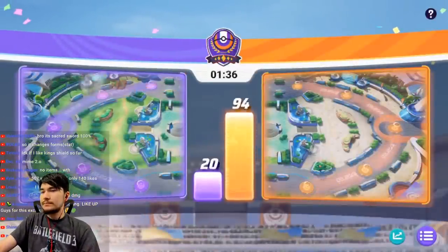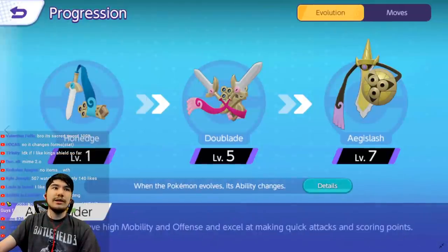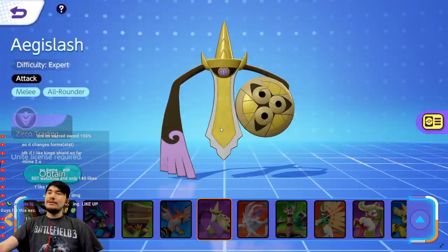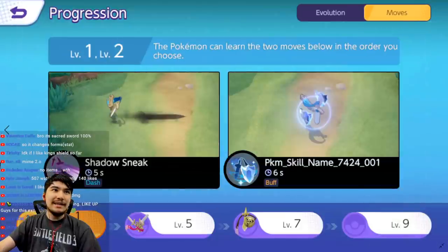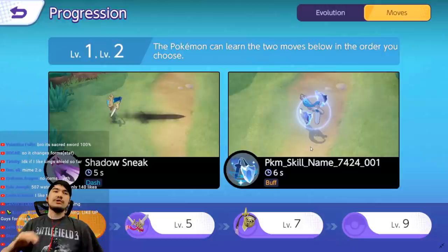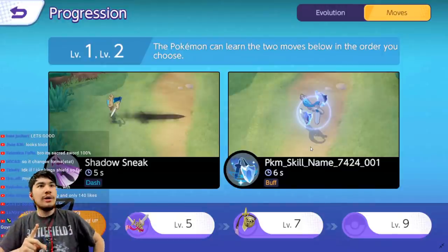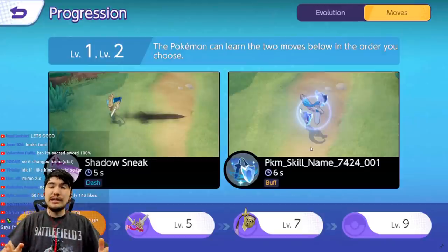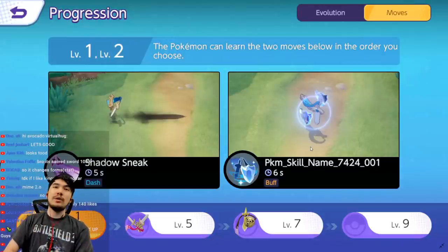For those just joining: Aegislash gets Shadow Sneak at level one and Iron Defense at level two. Shadow Sneak is a dash that gives you a stack of your enhanced auto when you hit a target, and your enhanced auto allows you to dash to your target — kind of like Cinderace passive. Iron Defense completely blocks one hit and gives you a stack of your passive as well.